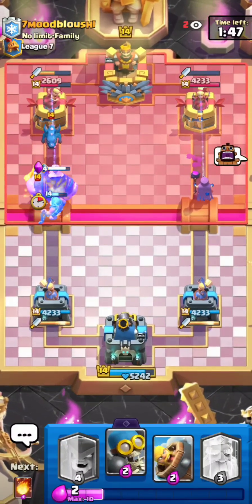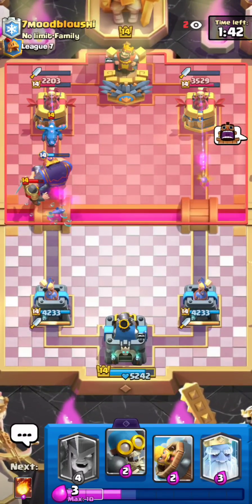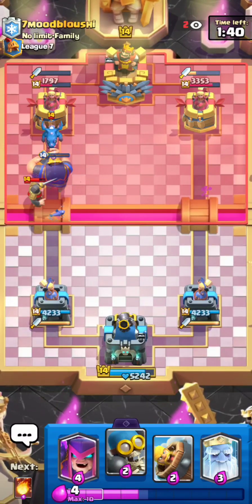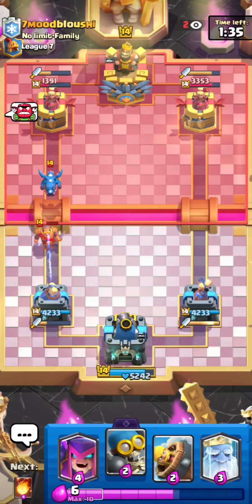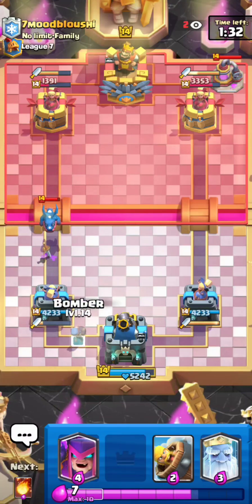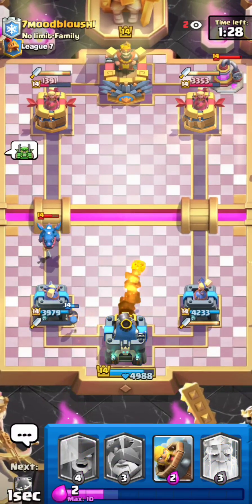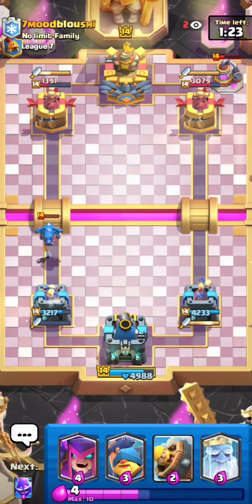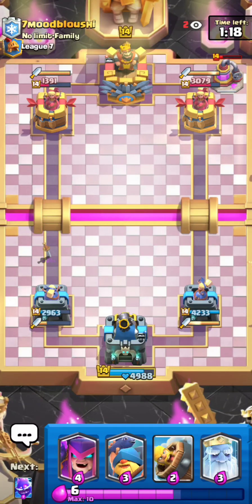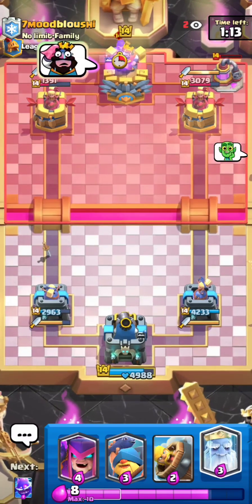This guy goes for an E-Drag plus a Knight, which is totally fine — my RG is going to get a ton of damage and he really shouldn't get much counter push. I want to try to get the king activation with this Bomber right here. Wait — oh my gosh, why did I forget? I literally just said I got a Fisherman king activation and now I'm trying to get one from a Bomber. That doesn't make sense.